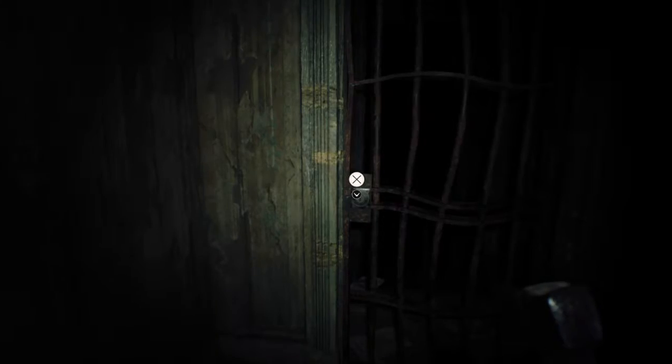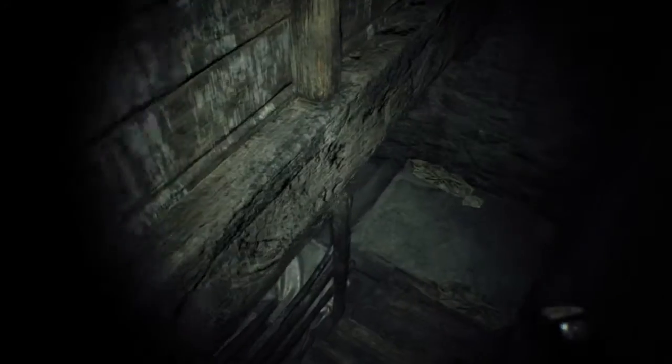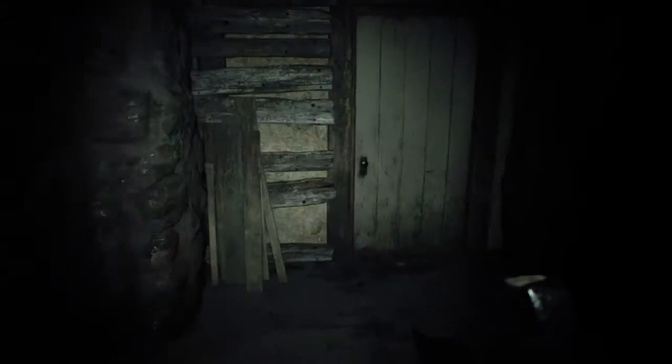Here we are at the basement door. Use the basement key that we found in the attic last video. Let's do this - oh lord, I'm gonna poop myself. Alright, we got a good old-fashioned boiler and a door... and screams from behind the door. Oh no.